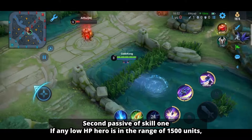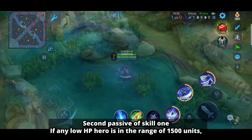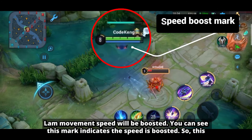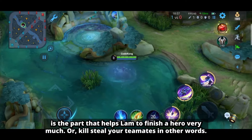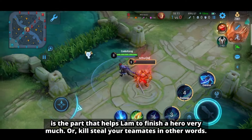Second passive of skill 1: if any low HP hero is within a range of 1005 units, Lam's movement speed will be boosted. You can see this mark indicating the speed is boosted. So this is the part that helps Lam finish off a hero very effectively — or kill steal your teammates, in other words.